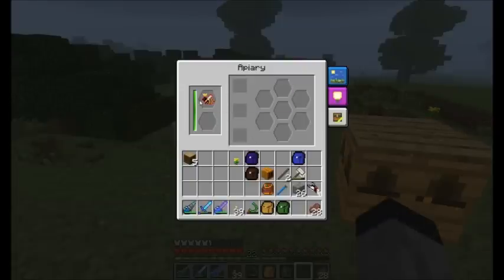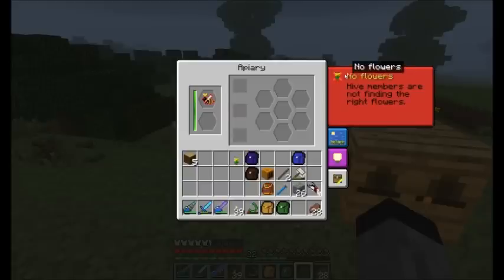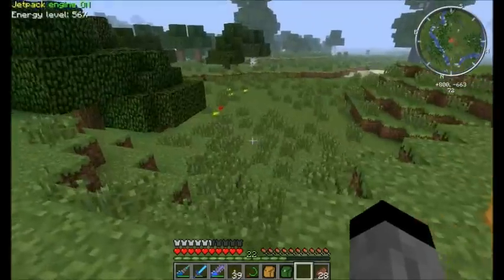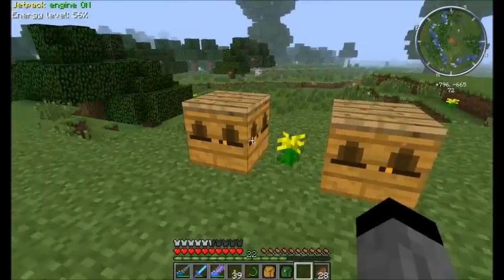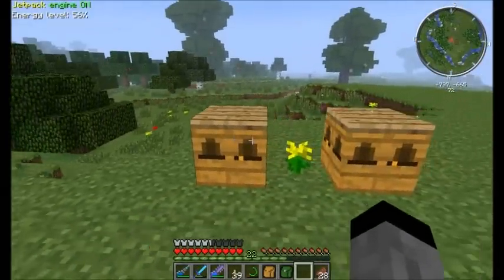Apiaries have this interface over here. You place your princess and drone here. They will mate and create a queen. You can see this red button which says no flowers — hive members are not finding the right flowers. You can place a flower — rose red, or any flower — and it needs to be not too close, like 3-5 blocks, depending on the bee, how close the flower needs to be.